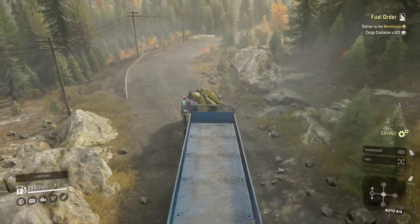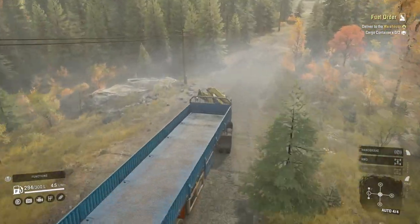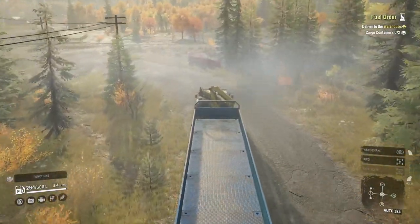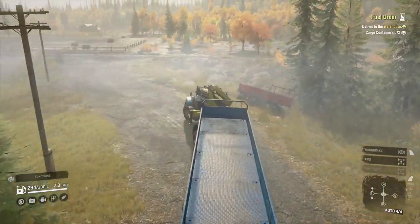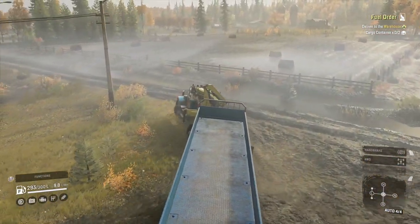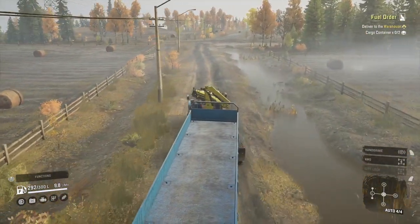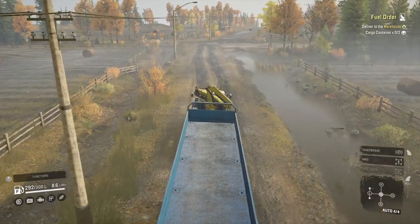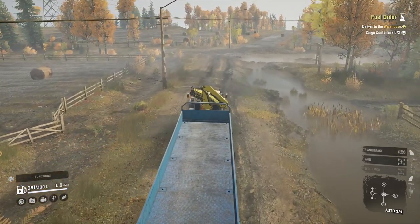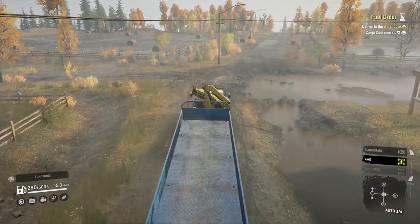Straight away this truck is getting there. The trailer's trying to overtake but we have some speed now. I'm using the off-road gearbox and I've gone for the bigger engine, so we're going to be guzzling a little bit more fuel, but I always like to have more power. I've gone for the off-road tyre option as well. The White Western Star is a pretty nice truck — there are all the different upgrades for it. Let's get all-wheel drive on and diff lock selected.